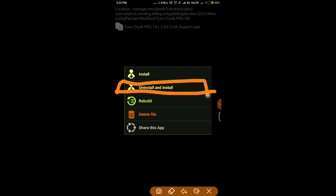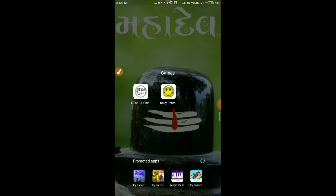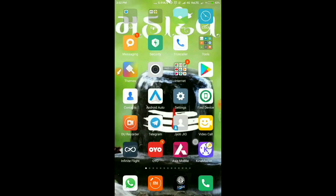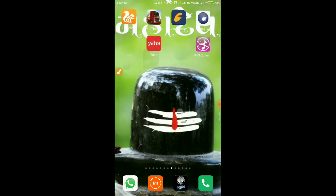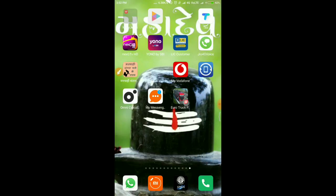Click on Uninstall and Install. Please click on Uninstall and Install. I have already installed it, so let's check — click on Uninstall and then click on Uninstall to confirm.